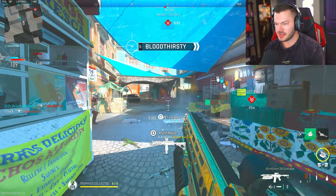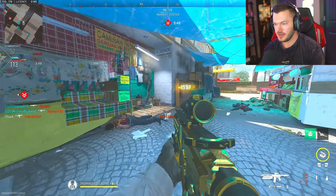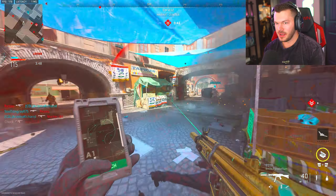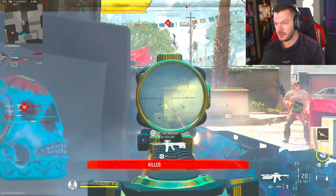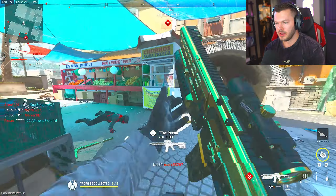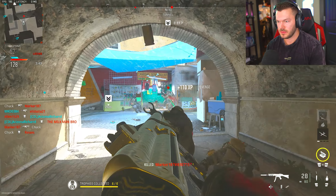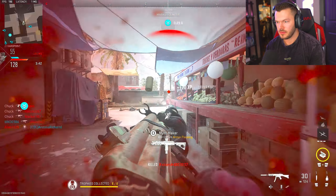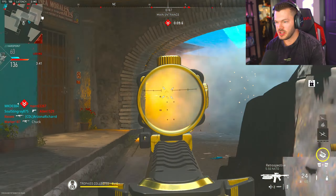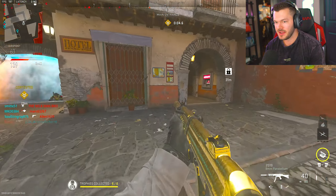I still don't like this. Can I get a noob tube on someone? They're on the point. I got a hit marker — we'll throw that counter. No way I should have survived. I am kind of locking it down over here though. I don't think my mind's changed on this canted laser, but it's really not doing me that bad this game.